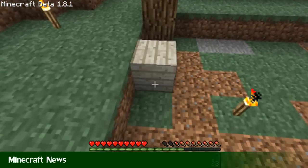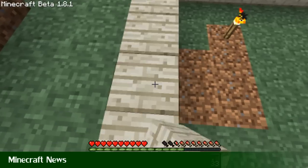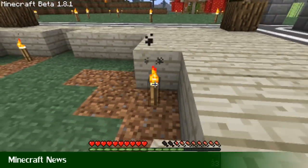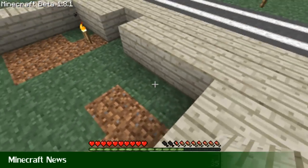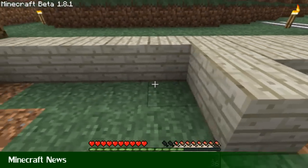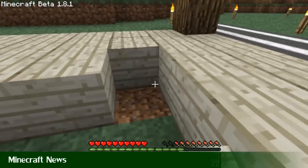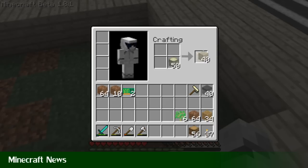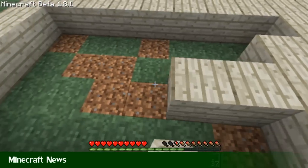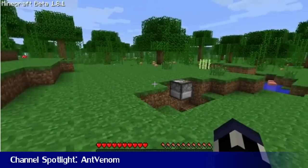Also, Minecraft pre-release version 5 of 1.9 is out. What's in this pre-release? Mainly bug fixes and optimization, plus some tweaks such as biomes being adjusted a little — the level generator is slightly changed but not a lot. There's also a new texture for iron blocks and a few other small bits. I've put a link in the description to the post where all the changes are listed. That's pretty much it for this week's news — tune in next week for more.